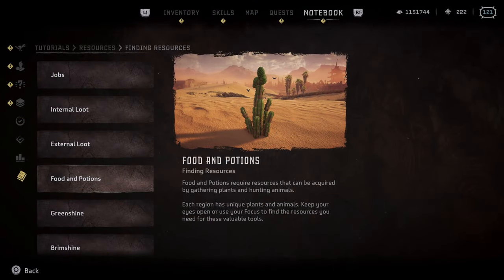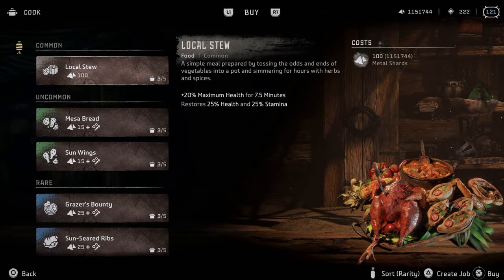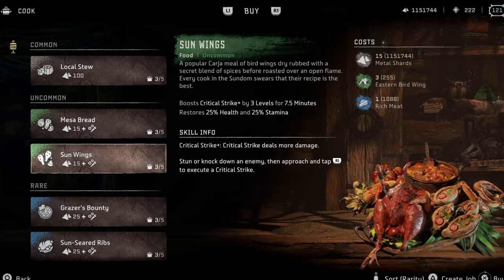Let's start by talking about food. Pretty early on in the game, you'll gain access to cooks in settlements that can make you food in return for shards and animal parts. Most players quickly wrote this off because there is a lot of room for improvement in the way it was implemented, but it still can be a lot more useful than players realize. Food can basically be a hack or a shortcut to boost skills going into a fight or to get past a certain part in the game that you might be struggling with.